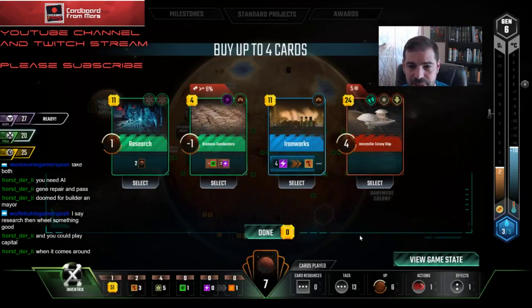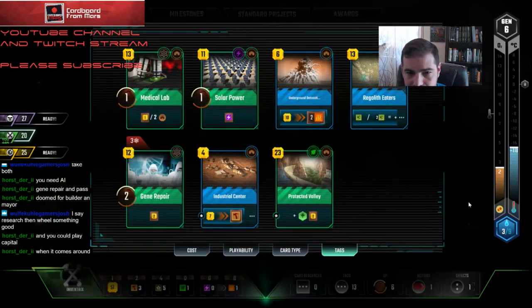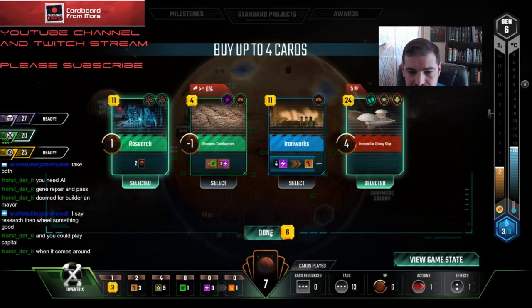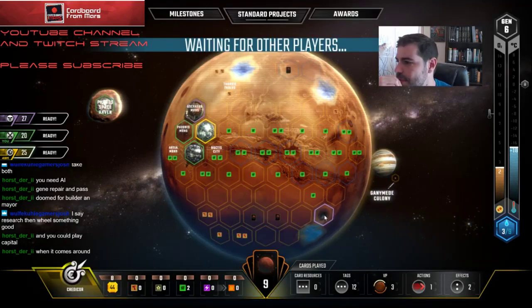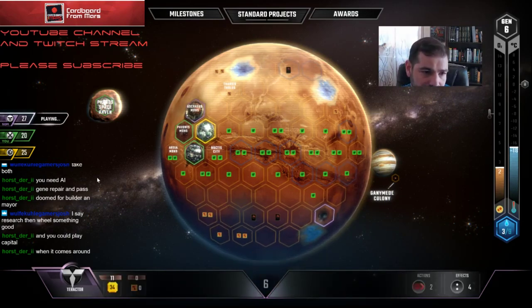Somebody took the city and is likely going to play it. I'm going to skip Biomass, I'm going to skip Iron Works too — which could also be a mistake. I'm going to take these cards. Interstellar Colony Ship is good for me because I have all the science tags and a bunch of titanium production, so that's a way I can get that going.